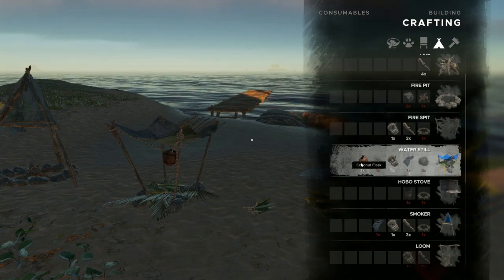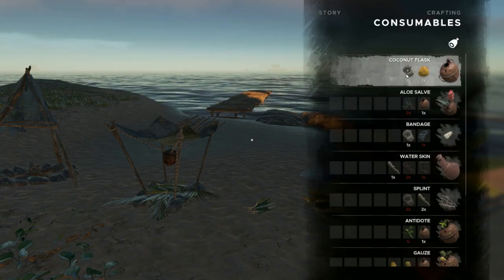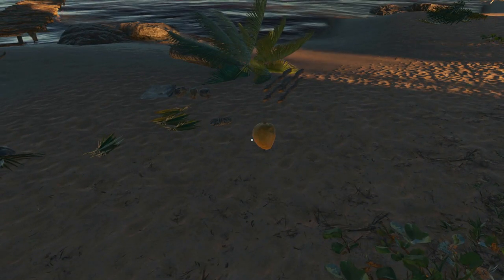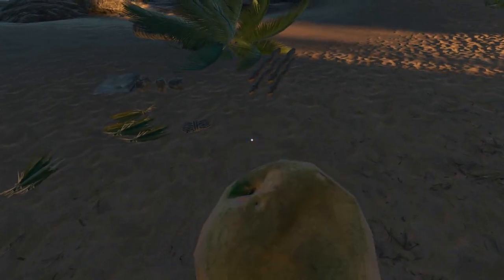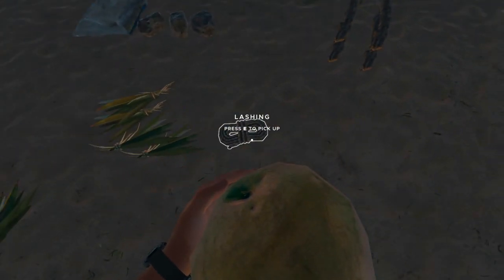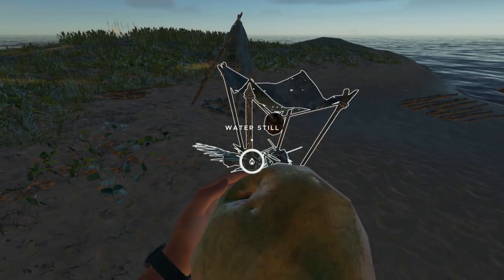To get started we need the coconut flask — that's a consumable — and for that we just need one lashing and one coconut. Coconuts obviously come from the coconut trees, and lashings are made from four fibrous leaves. We're gonna need one lashing to make the coconut flask and then another lashing to make the water still itself.